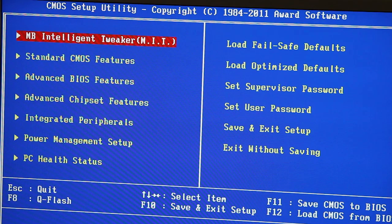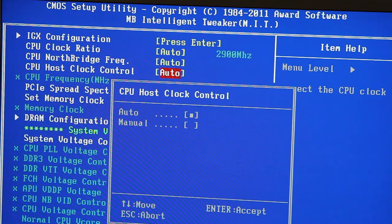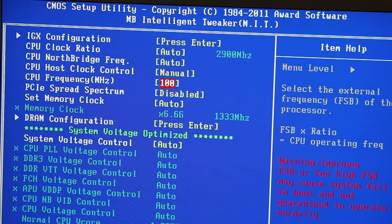Every motherboard is going to be slightly different, but on our Gigabyte model, modifying the necessary settings was very simple and straightforward to do. The key adjustment is around the reference clock that affects most of the APU's components' performance.